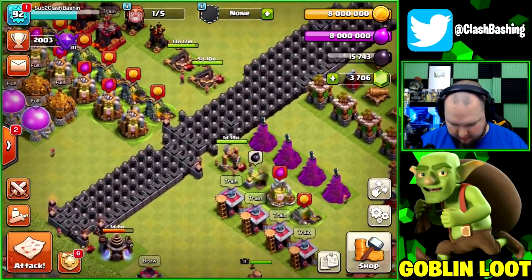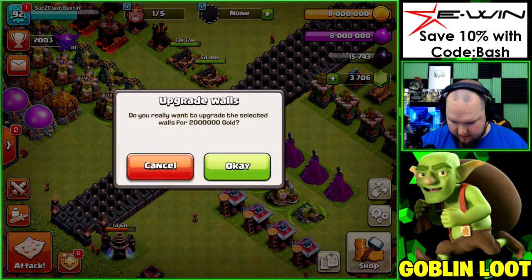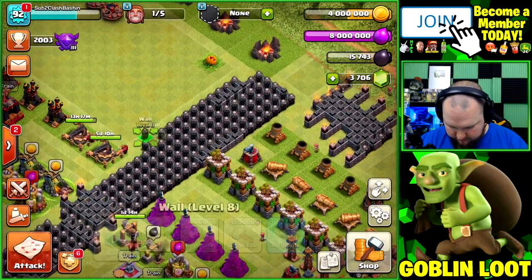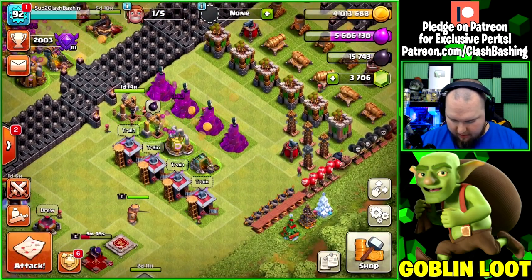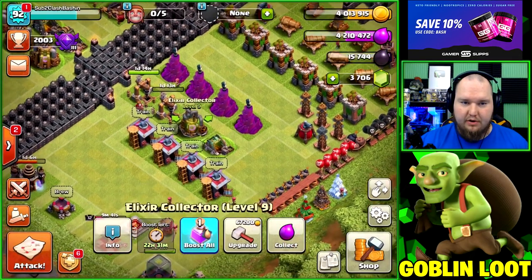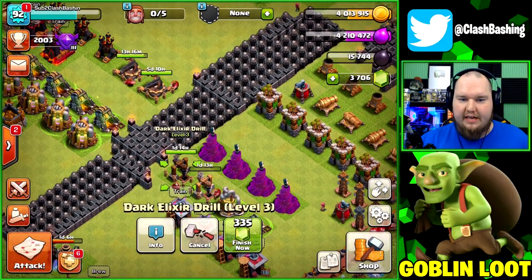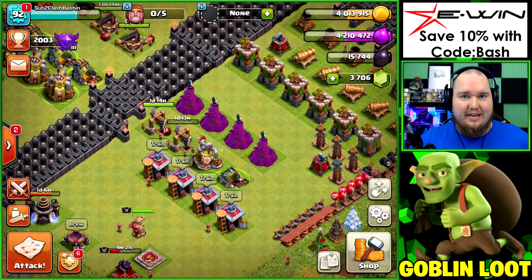Upgrading some walls — these walls are so cheap! Grab a section of walls using gold and elixir to avoid being maxed out on loot. Upgrading a drill and some small buildings too. Going to pop a builder boost so the bow gets finished fast and we can drop down the collectors and gold mines. Hopefully you guys enjoyed today's video — crazy loot this session! Have a great day, keep on clash bashing!